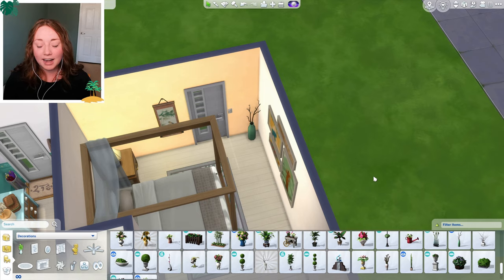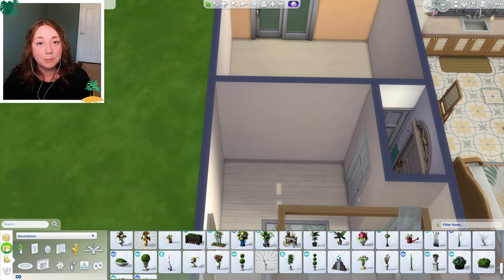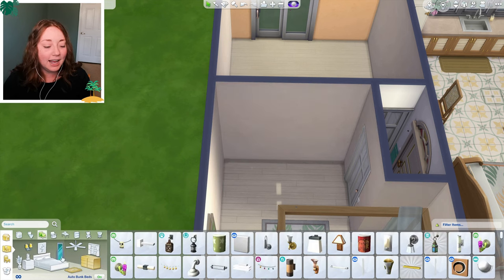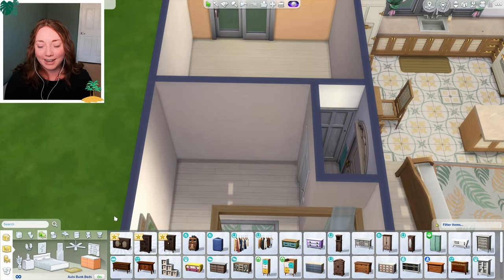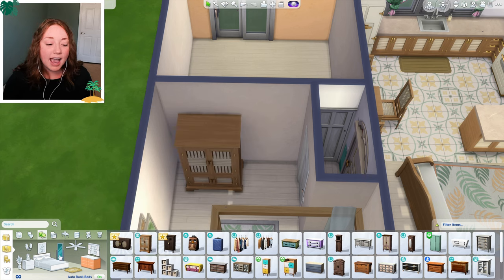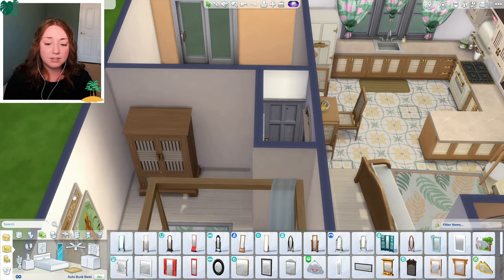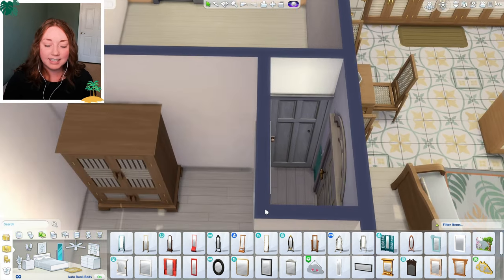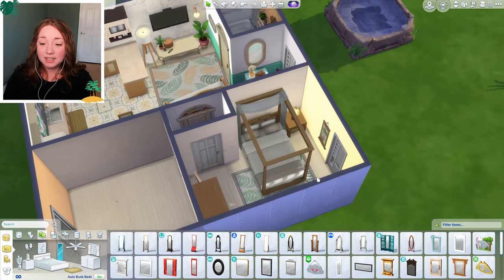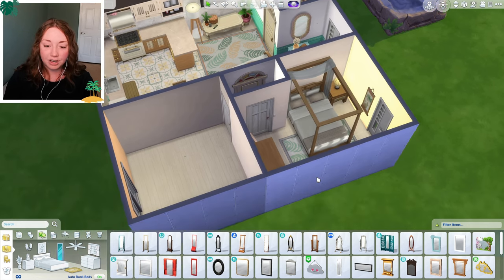There's our little bedside table. I'm going to keep these units extremely minimally decorated for multiple reasons: number one, I get very overwhelmed when decorating; number two, it lets you guys customize these units if you download them off the gallery; and also because of cost — it's going to be pretty expensive to own these properties if they're all decked out. So that bedroom is done. All you really need in a bedroom is a bed and a wardrobe.